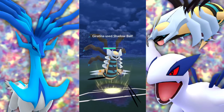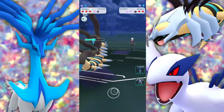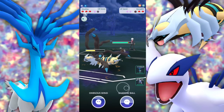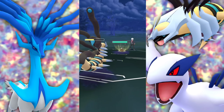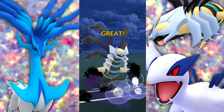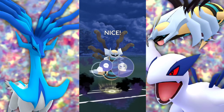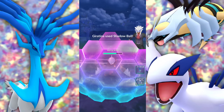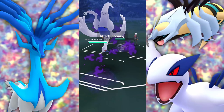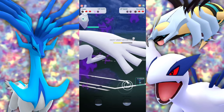Kyogre comes in — we let the Surf go and use Close Combat, taking out their Kyogre. We're down a shield and they have a Togekiss in the back as their last Pokémon — we can still win this. Lugia is doing not very effective with Dragontail, but it's a tank at the end of the day. Since they let that Shadow Ball go, it's pretty much a wrap — Dragontailing down with non-STAB on a Togekiss and taking the win.